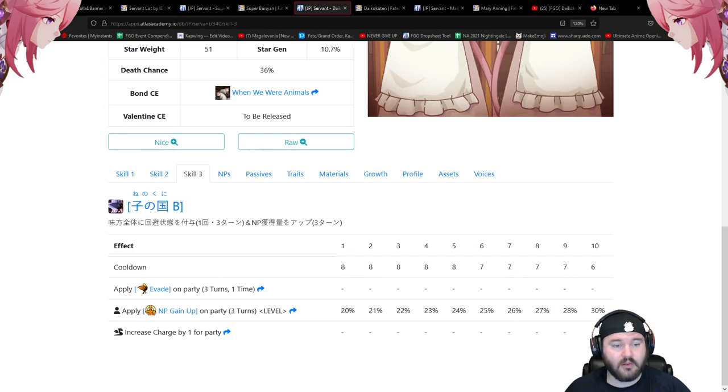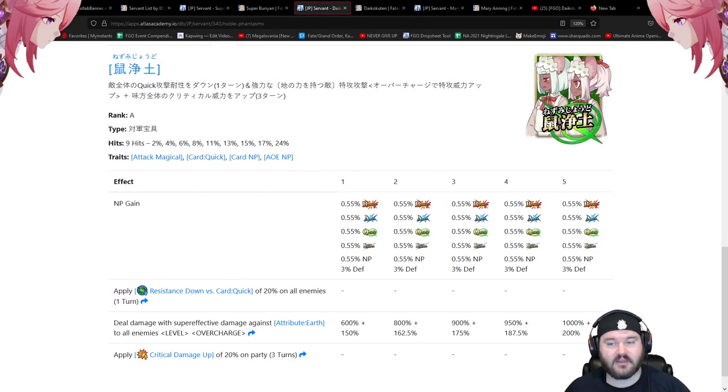Again, a servant where all skills feed into their niche — a quick AOE looping caster, and I can't believe I'm finally seeing it after so many years in the game. The NP applies quick resistance down by 20 on all enemies — essentially quick up in the damage algorithm — and deals super effective damage against earth attribute enemies, reminiscent of Ereshkigal's recent buff.